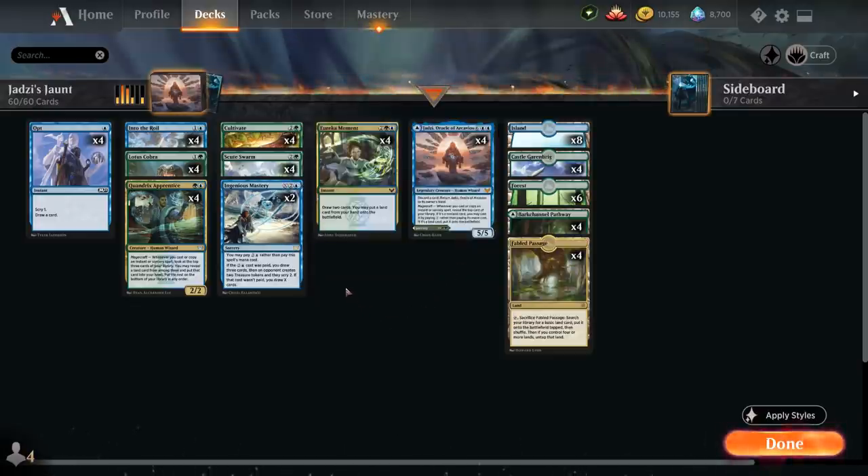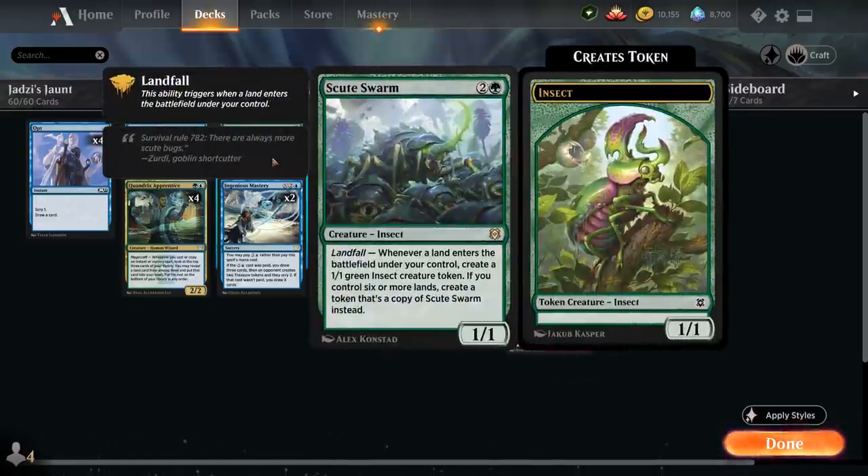And love it or hate it, our win condition is going to be Scute Swarm — the 3-mana 1/1 insect with Landfall, letting us generate a 1/1 green insect creature token when a land enters the battlefield under our control. But if we control 6 or more lands, instead we make a token that's a copy of Scute Swarm. So that's very quickly going to get out of hand and exponentially grow to take over the board.